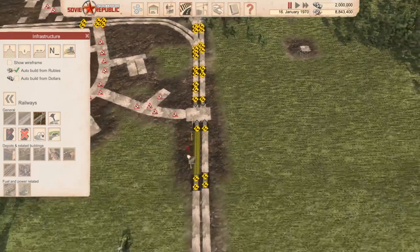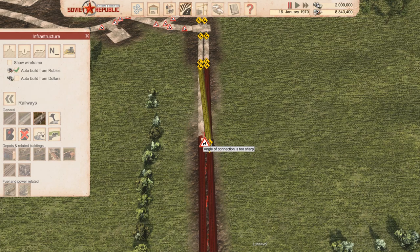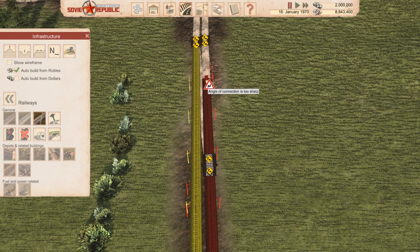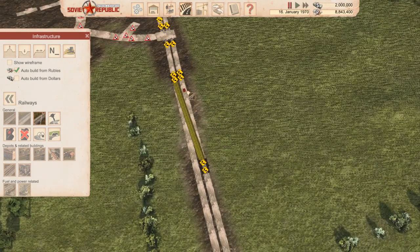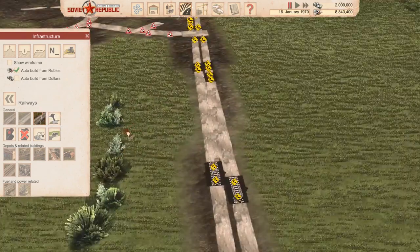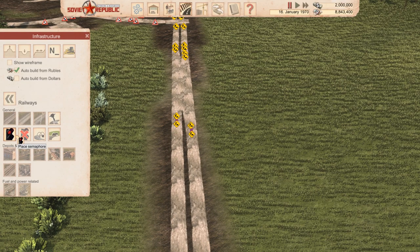Let's go ahead and do the crossing after the electrical connection - maybe over here. Do I want it long or short? I think I'd want it longer because you want to have a train be able to stay out to the side. Sometimes a track will have a siding so a train can wait. I don't know if this is an example where you need that, but we'll find out. We also want some semaphores down.